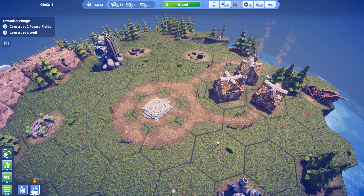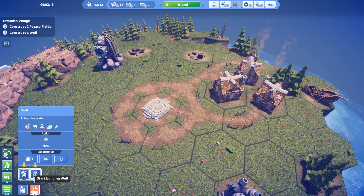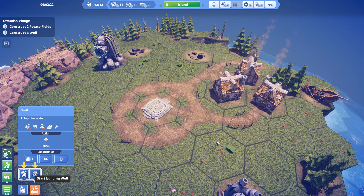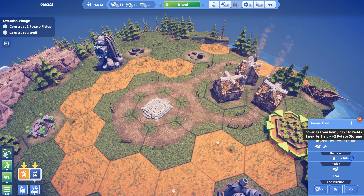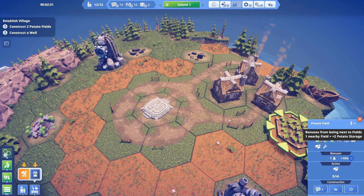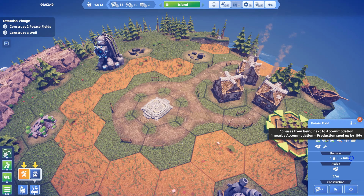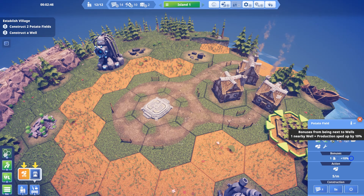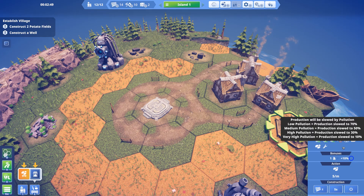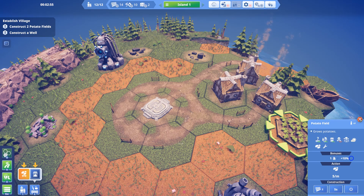It's a good job I built them in a little triangle then, wasn't it? So I need to build two potato fields and a well. This has little bonuses — for being next to fields, one nearby field equals plus two potato storage. Bonuses for being next to accommodation. Bonuses for being next to wells — production speed up by 100. So it wants to be next to a well and next to houses, ideally.